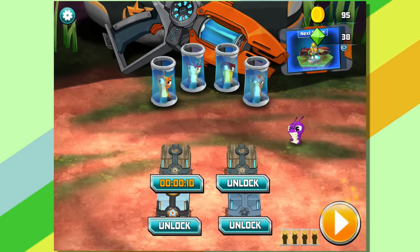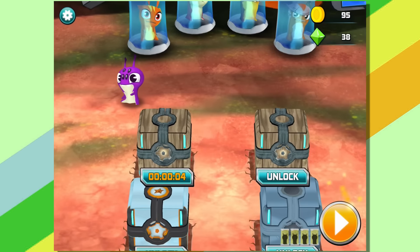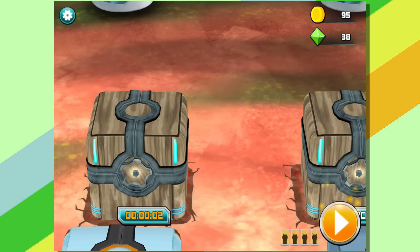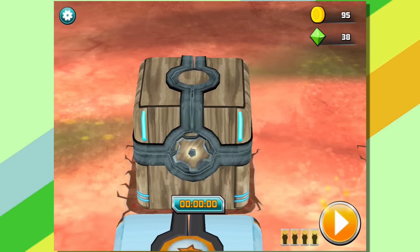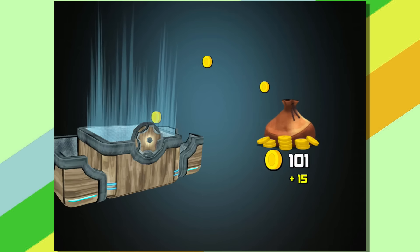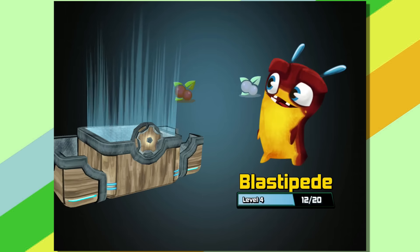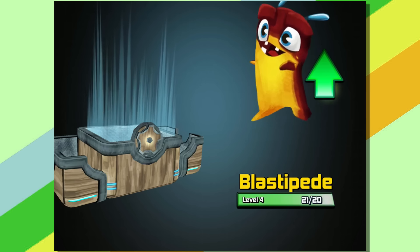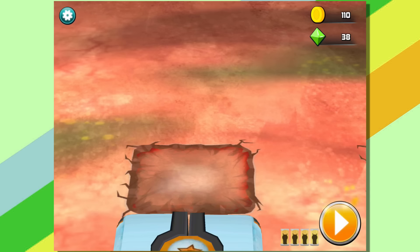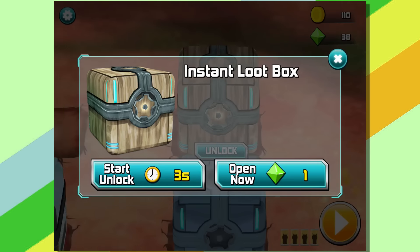Ten seconds — I think we can wait for that. Seven, six, five, four, three, two, one. Boom! Some coins — not bad. Is that enough yet? We got Blastipede to level five! We can finally have another Powered Two slug.